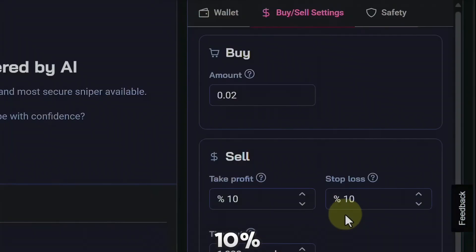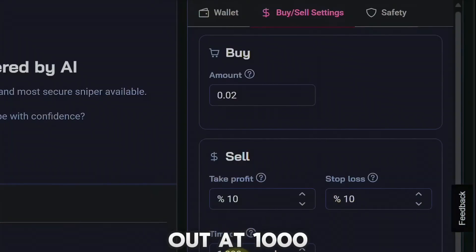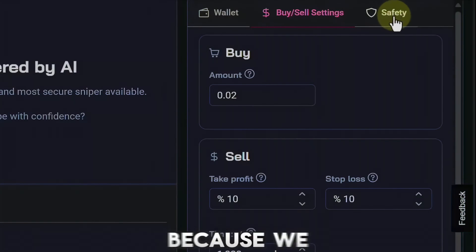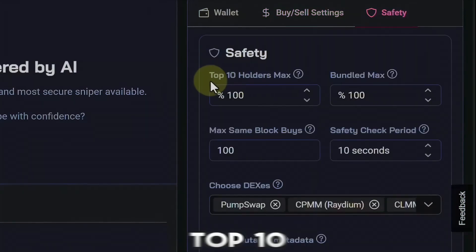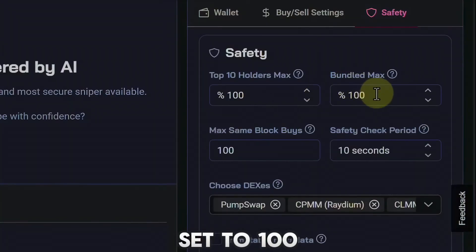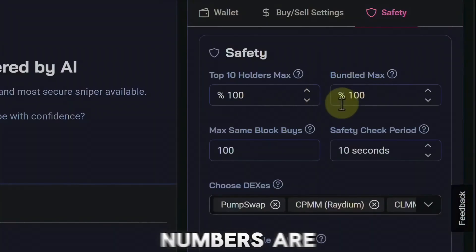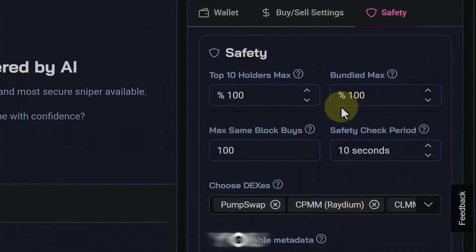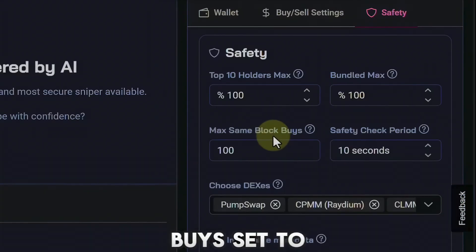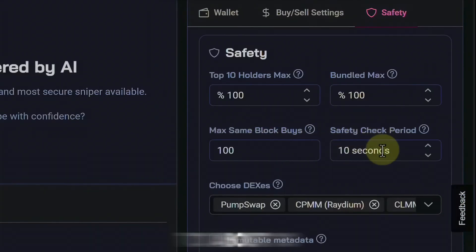My stop loss is also set to 10%. I like to keep my timeout at 1,000 seconds — basically if the trade just keeps going on forever and it seems like it's never going to stop, the bot will automatically take you out based on the time elapsed. Under safety settings, I have my top 10 holders max set to 100 and my bundled max set to 100. Quick tip: the higher these numbers are, the more trades the bot picks up; the lower they are, the fewer trades. My max same block buys is set to 100 and my safety check period is about 10 seconds.